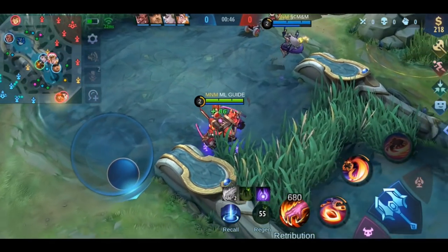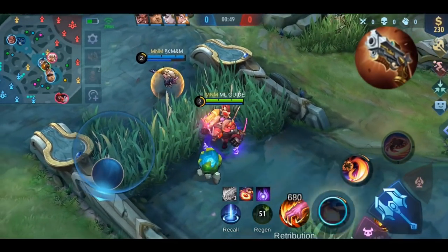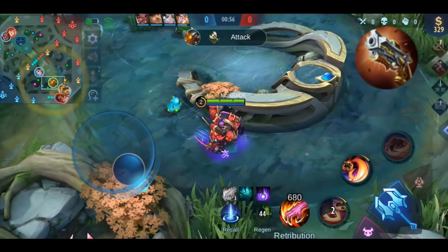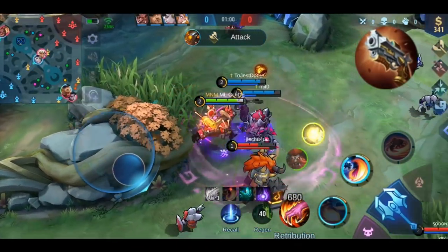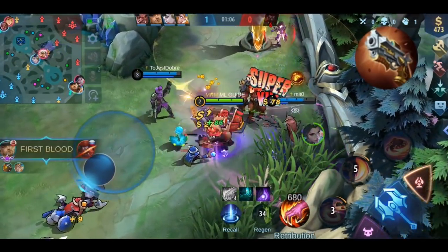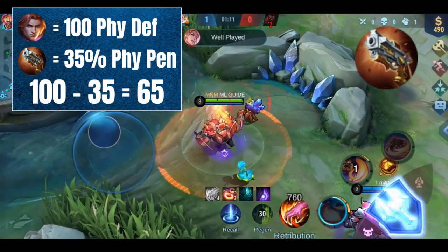First, let's go through the stats of Malefic Roar. It gives you plus 60 physical attack and a unique plus 35% physical penetration effect. To clarify: physical and magic penetration tells you how much of the enemy's armor is going to be ignored while dealing any physical or magical damage to them.